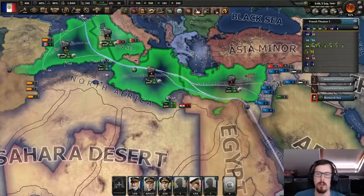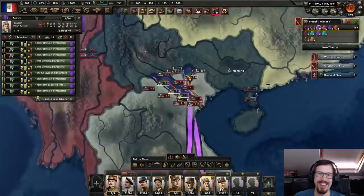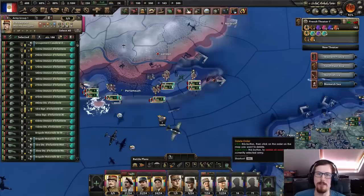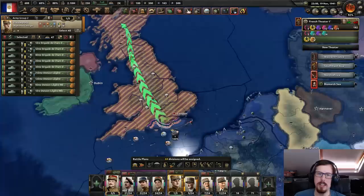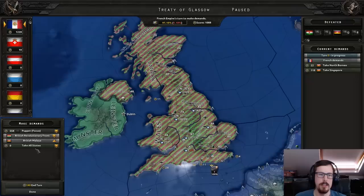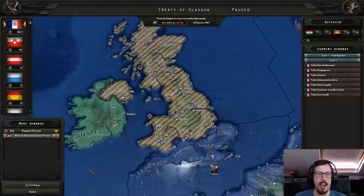I didn't even realise they had Egypt. I'm so focused on one area that I don't care about the rest. I have no idea where their army is, nor do I care — I will just take everything. They weren't garrisoning. You may annihilate when ready. I will puppet Austria — the ultimate insult, I just need their manpower. I'll occupy the south of England and puppet the rest, then satellite Scotland.